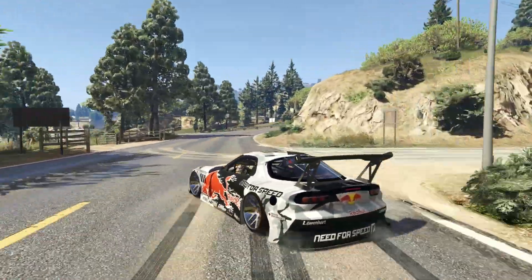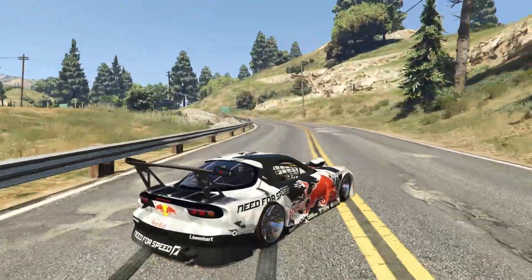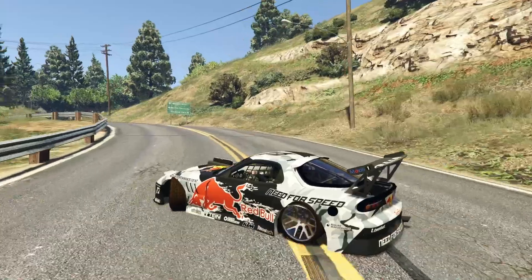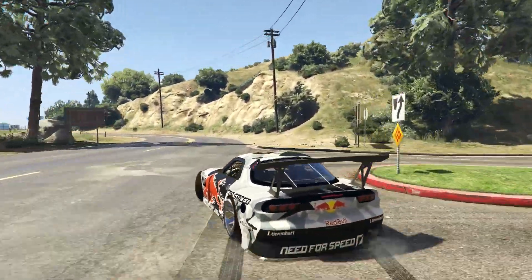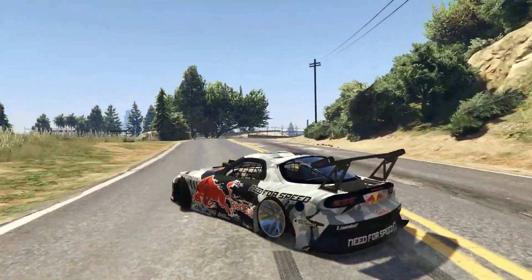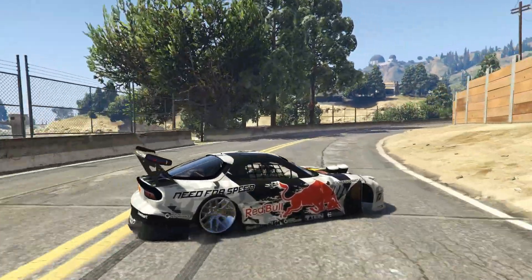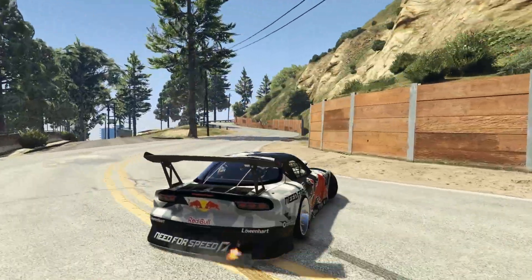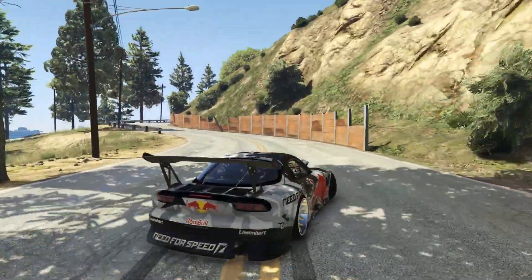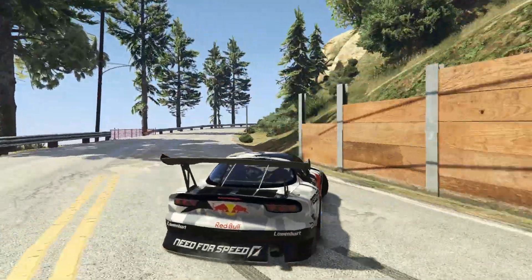We'll be drifting through mountain roads because that's definitely how it should be done — get this thing sliding! Yes, this is incredible! I just love this car, it looks amazing. Not quite off into the grass — flick it round! I just love this real drift mod and paired with this RX7 mod it's incredible. Get it sliding round, quickly swap it the other way — oh yes, this is awesome, I'm loving it!